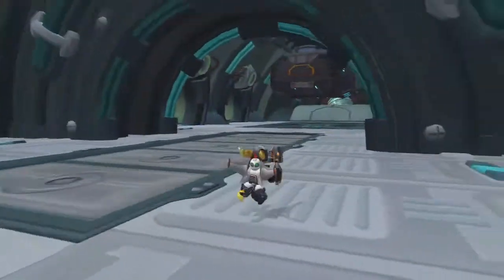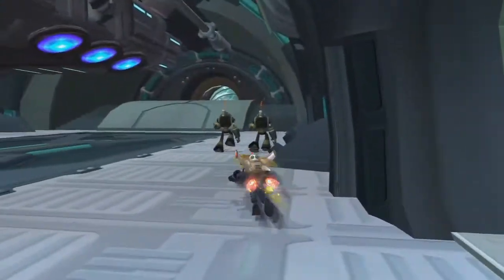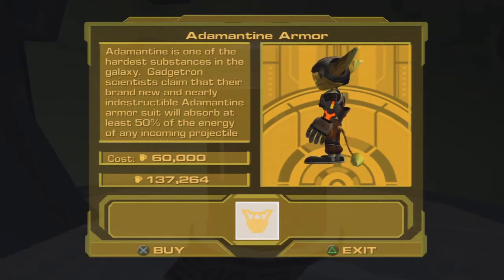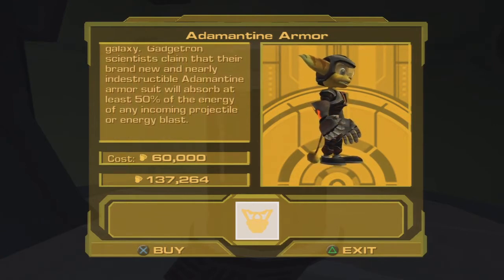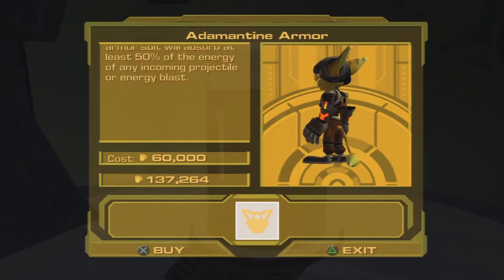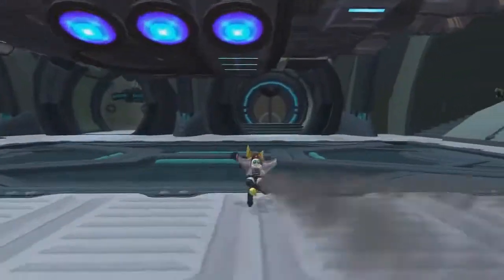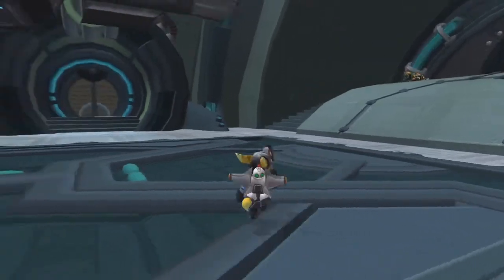Another thing I wanted to check out was the armor vendor — I wanted to see if there's any new armors available or anything really useful. Oh geez, this is one of the hardest substances in the galaxy — 50% of energy of incoming projectile. So this is really worth it; I think I might get this eventually but I'm still going to save my bolts for now.